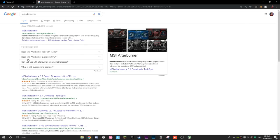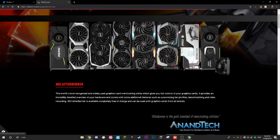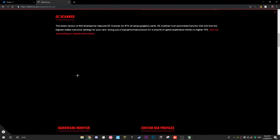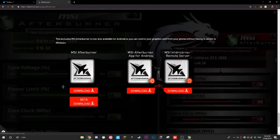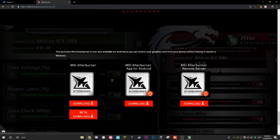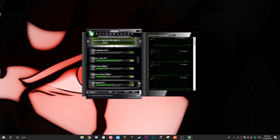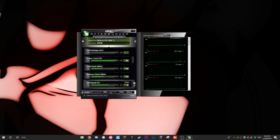I'll have a download link in the description for you. You can also just search 'MSI Afterburner' — it's a legitimate tool, no viruses. The download is on their official site. It takes seconds to download. Once downloaded, install it and you'll have the interface up.